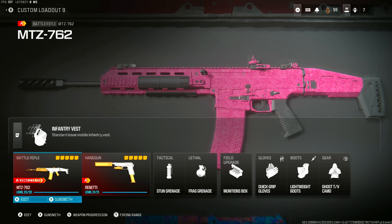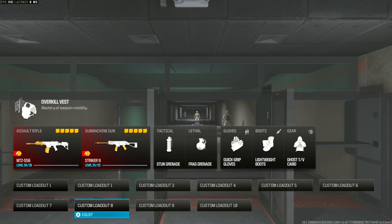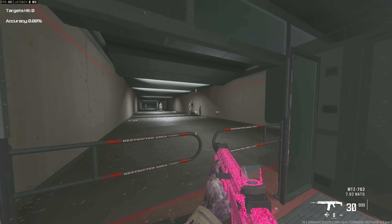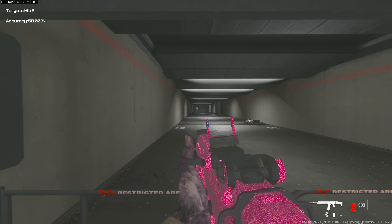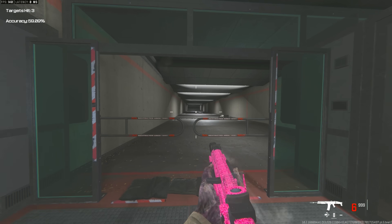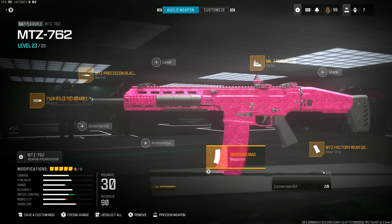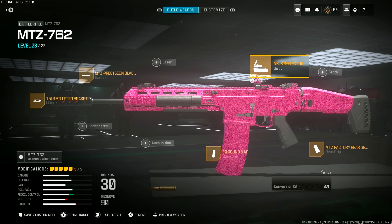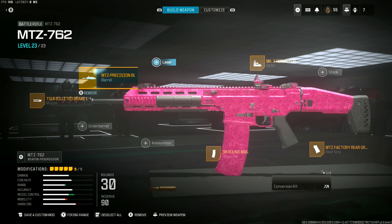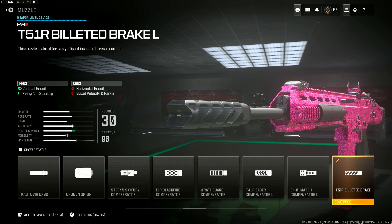For loadout number 9, we're taking a look at the MTZ-762. This gun kind of reminds me of the TAC-V from Warzone 2. It's got a slow fire rate, okay damage range, and controllable recoil — though it can be bouncy at times. The TAC-V was really good in Warzone, so I'm guessing this battle rifle will be too. Attachments: 30-round mag, MTZ Factory Rear Grip, MK.3 Reflector Optic, MTZ Precision Blackthorn Barrel, and the T-51R Billeted Brake L Muzzle.